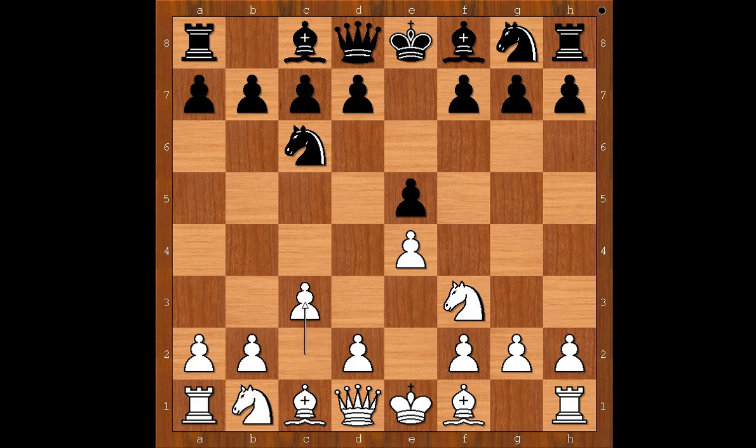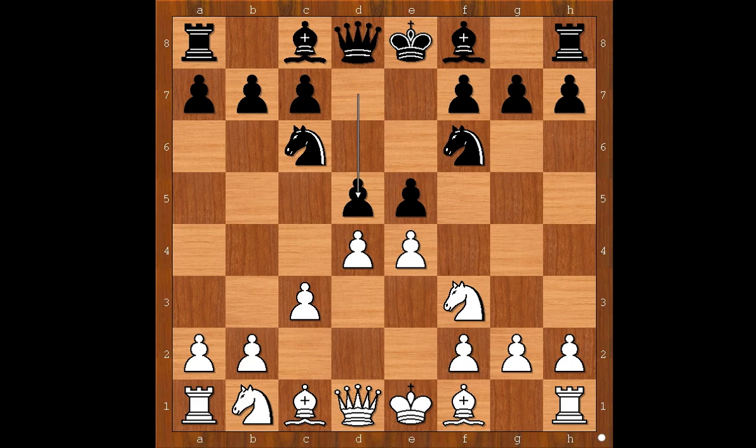Max Euwe played c3, intending d4. Nf6, attacking the pawn on e4. How to defend the pawn? Max Euwe played d4. Black to move.